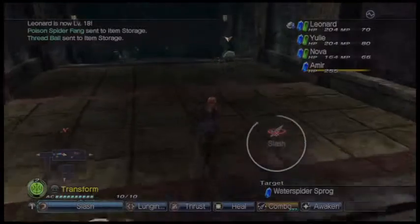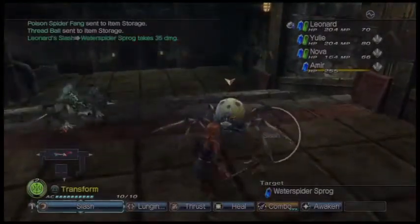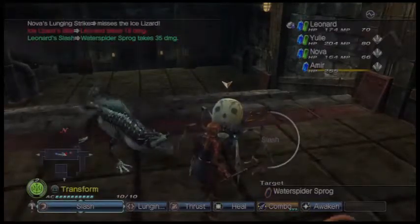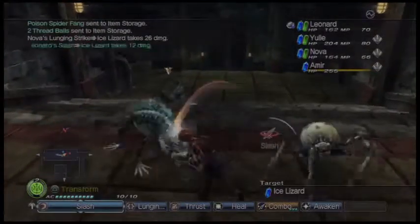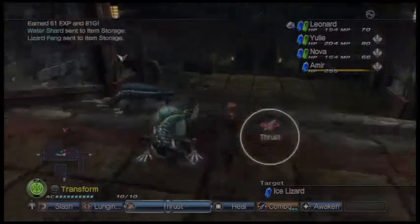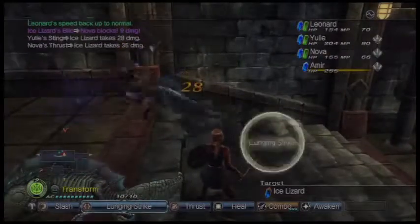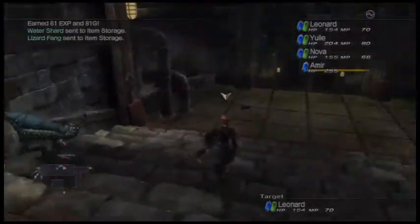And now Leonard is up to level 18, so we're gaining experience levels, which is good. Slow me down, but it won't change anything. I'm not using the correct attack here — I need to thrust. Could the lunge and strike also do well? No, it looks like it's the thrust.